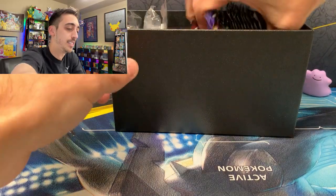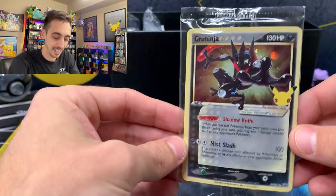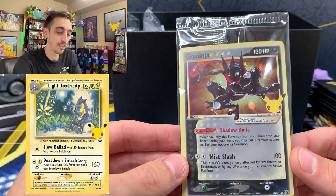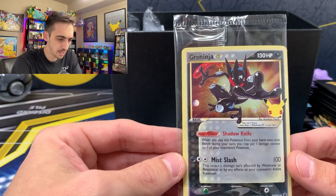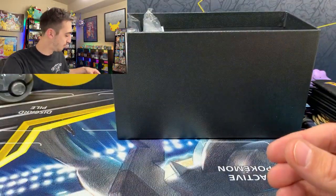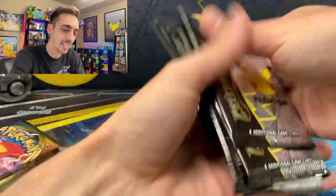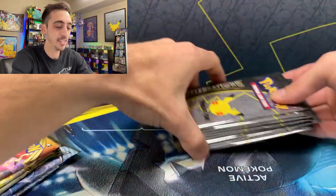Typical ETB contents: sleeves, damage counters, condition markers. The difference in this Celebrations ETB is you get a Greninja gold star — not a reprint but a tribute card. They also did a light Toxtricity and a dark Sylveon V. This Greninja gold star looks a little faded and is very miscut, but cool nonetheless. You also get 10 packs of Celebrations and five regular packs — counted all 10, no error ETB today.